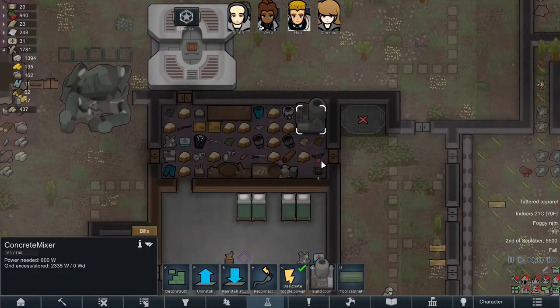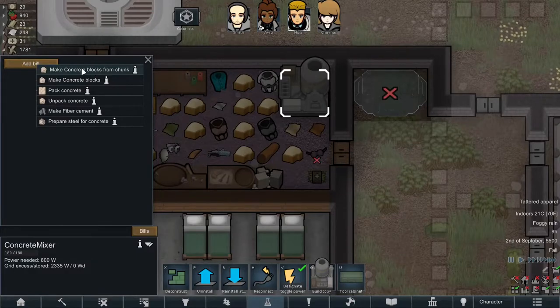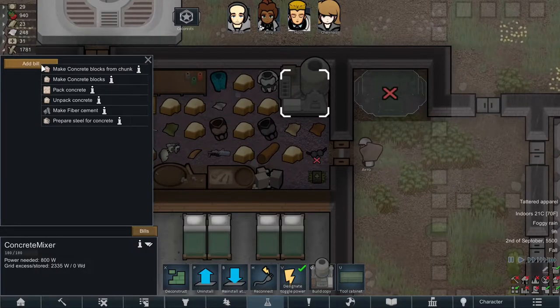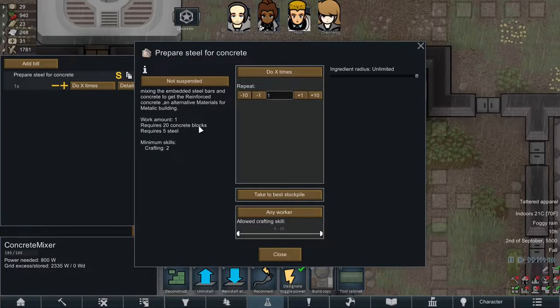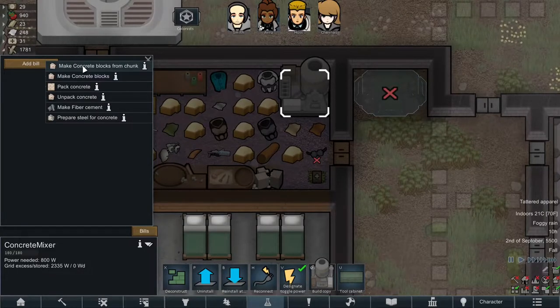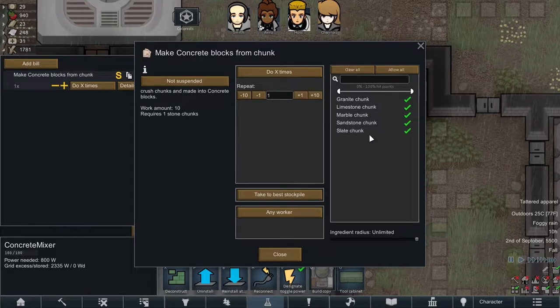The concrete mixer is ready. Looking at the bills: we can make concrete blocks from chunks, make concrete blocks from stone bricks — not sure why we'd want to do that — pack concrete, make fibre cement, or prepare steel for concrete, which is reinforced concrete, which is really what we want. But to do that you need concrete blocks and steel, so that'll have to wait. We'll just make concrete blocks from chunks until we have at least 200.